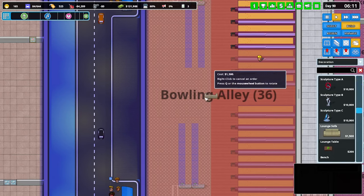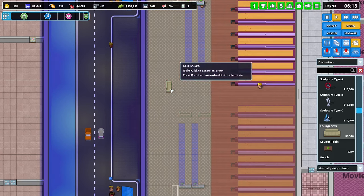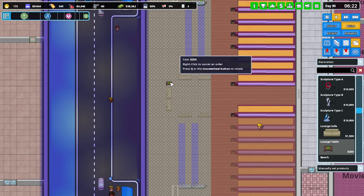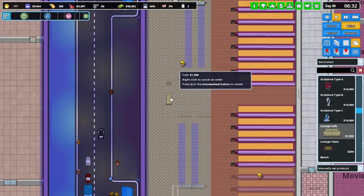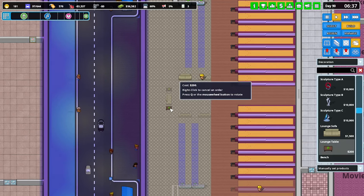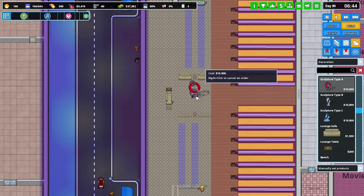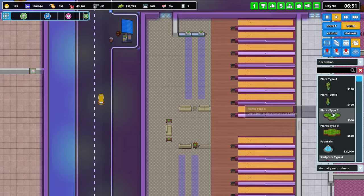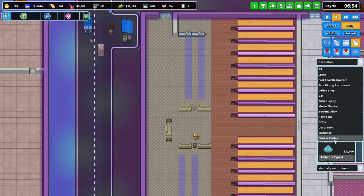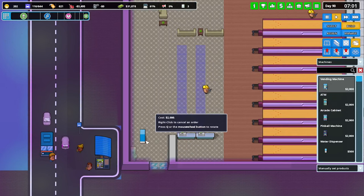Let's go with a bit of a lounge area — double lounge there, some side tables here and there, and one in each of these spots. I don't really know what else to do in here; there's not a great deal of decorative stuff. Let's go with some machines — I want to throw in an ATM as soon as you walk in the door, and a vending machine on either end.